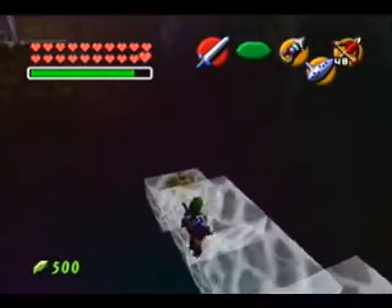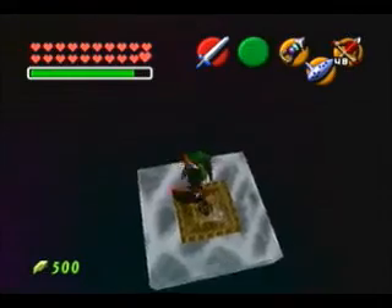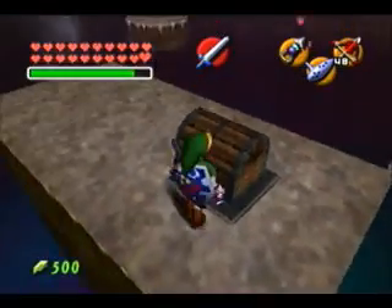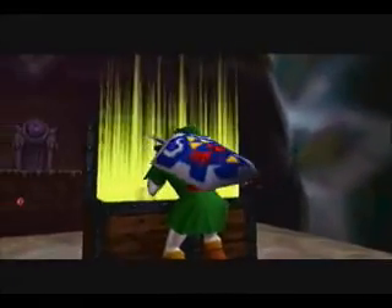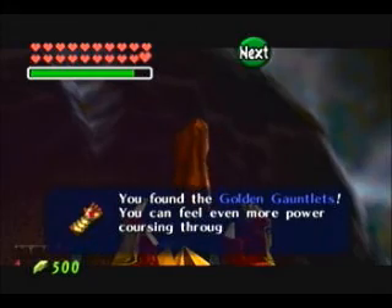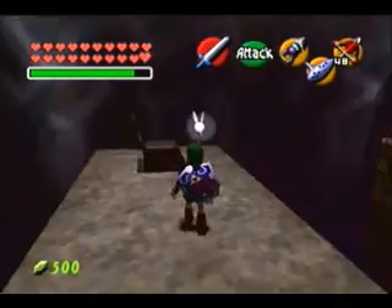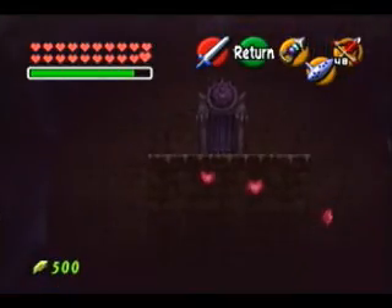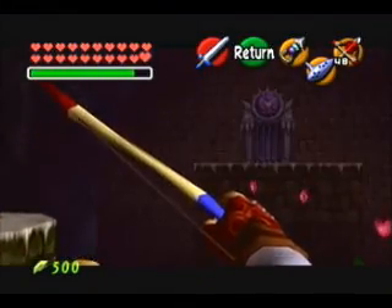I want to go down here if I can. I activated the switch and got a chest. This is actually the last item — not a weapon, but the last sort of equipment you get. I got the golden gauntlets so I can lift even heavier stuff. That's useful I guess, but you really only use this thing three or four times, if that.